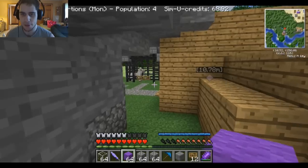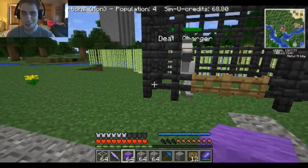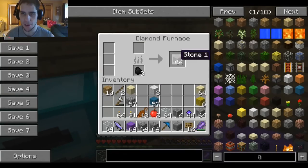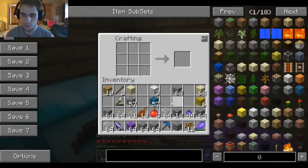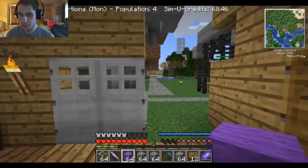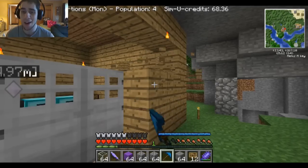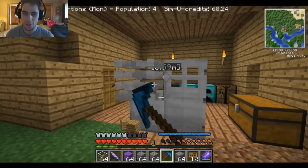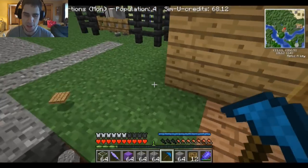Alright, time to fix this house. I kind of wish they had the fence gate in the same color, because I really like this color. I had some stuff brewing in here. I've got some stone — I kind of want to make it out of stone bricks; I thought that would look nice. We're gonna turn all this into stone bricks and see what we come up with. This house has been a complete failure — I don't like it. Let me get rid of these doors. It just looks awful.